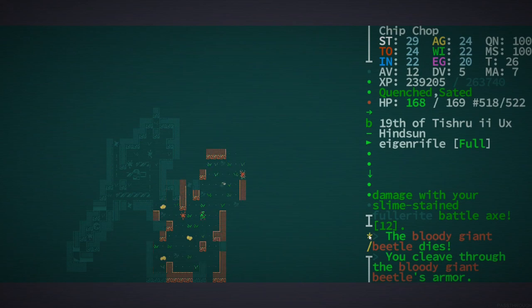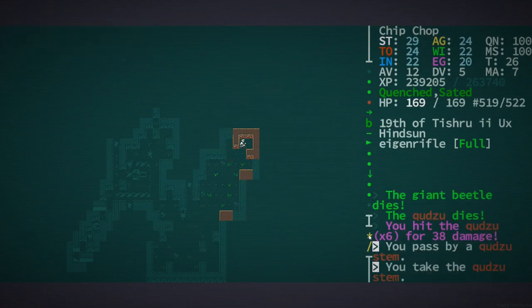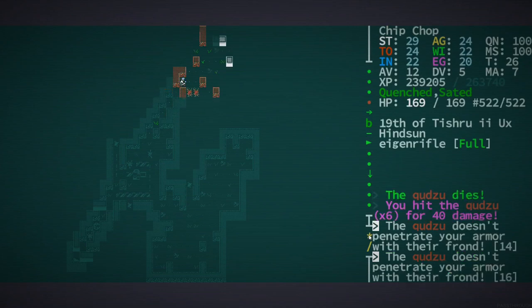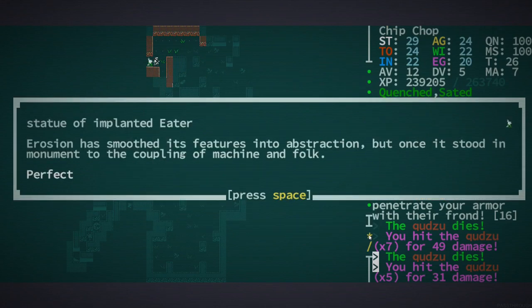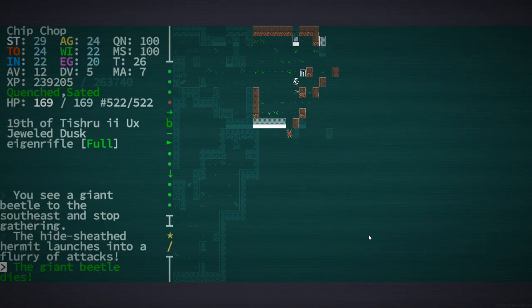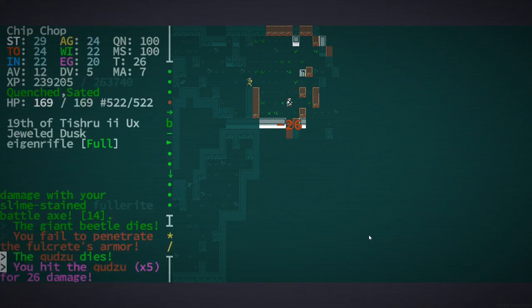I just realized that this isn't Cataclysm and I don't need a clear area to do surgery, probably. Maybe you do, but we'll just let the auto explorer run. Oh, there is something here. There's even more stairs down — that means there may be other cybernetic racks or something down there.